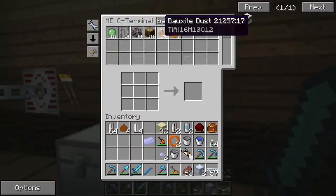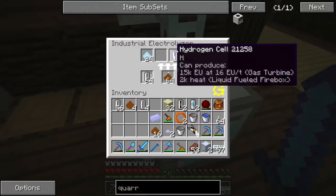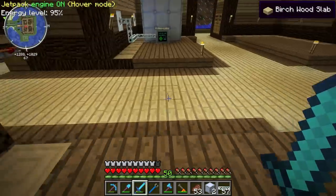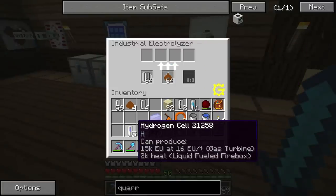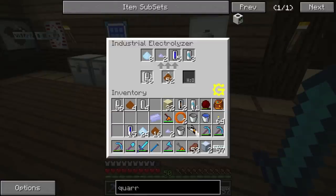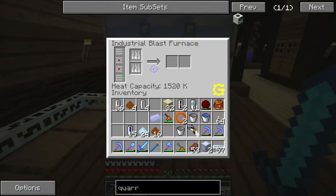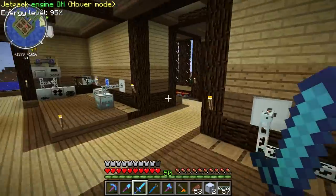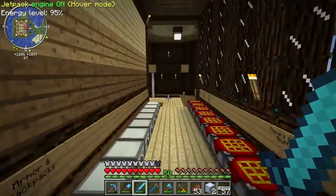Let me get some more bauxite here — just keep it all fueled. Some aluminum too. Two tiny piles of titanium — there we go! That'll give us one more titanium dust. I should really get started on that drill. We're going to need five steel plates, a circuit, and a battery. Let me go ahead and craft that all really quick and I will see you in a sec.